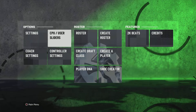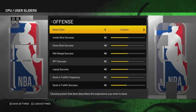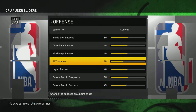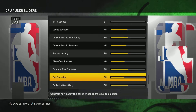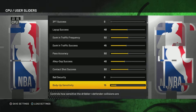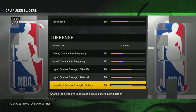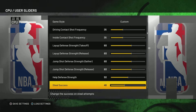What you have to do now is go to CPU/User Sliders. Once you tap on this, go to Three Point Success and put that all the way down to zero. Put Ball Security all the way down to zero as well. Body Up Sensitivity — put that on zero as well.